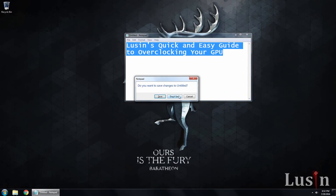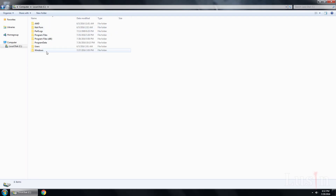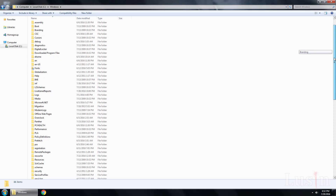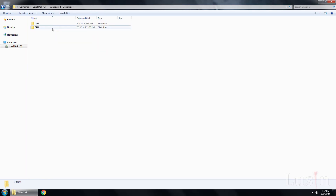Let me close this first. You can find it in the overclock folder by clicking the Start button, C drive, Windows. Now scroll down to your overclock folder — there it is. Now click GPU, and here we are: the GPU overclocker program. Run it.